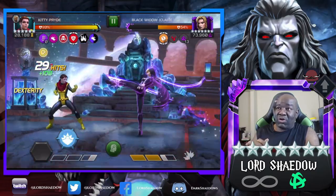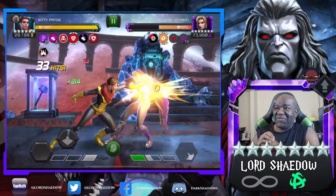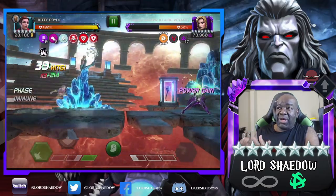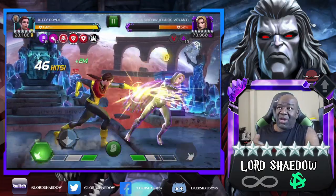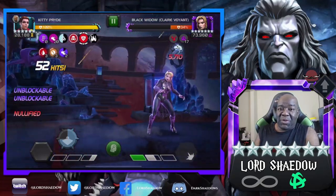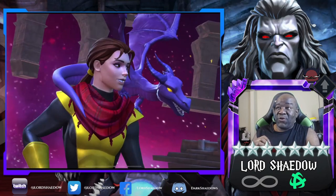Look at this damage — nasty. So now I'm trying to bait out her special two and just be careful. Look at Kitty Pryde's health — very nice. Also, since I have her awakened, I am gaining willpower healing when I phase. Every time I phase — because that poison is going to stay on her for the entire fight, but every time she phases, she will be taking no damage from it, but it still triggers willpower. And there we go — Black Widow Clairvoyant is down.